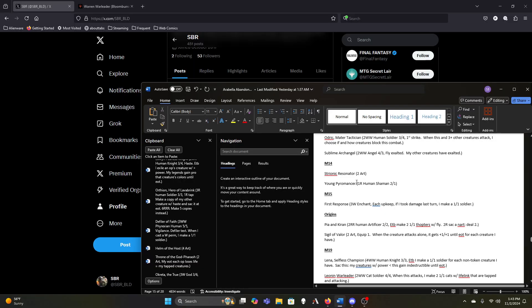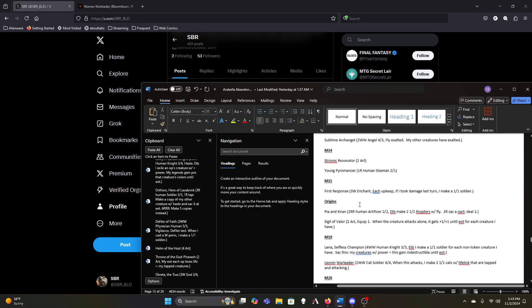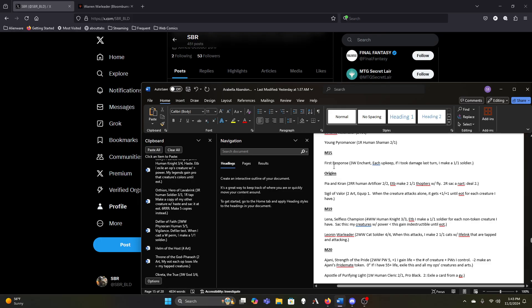Bionic Resonator to copy Arabella. Young Pyromancer depends on how many instants and sorceries we're running. First Response — same issue as King Darien: as soon as it's bad, it's exponentially worse, so get rid of both of them. Pia and Kiran — they're making Thopters, which are not particularly well supported in our deck. We don't have anything that cares about having Thopters. It's nice they're flyers and artifact creatures, but Anampakal needs non-Gnome creatures to attack to get her counters, so making Thopters instead would be better for her.